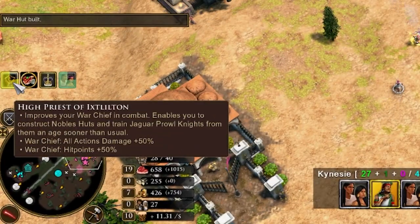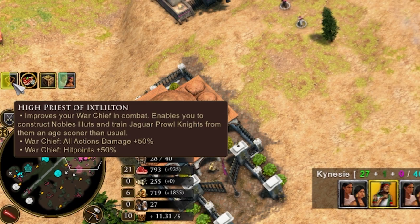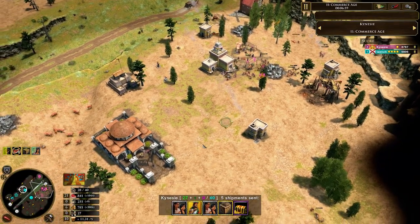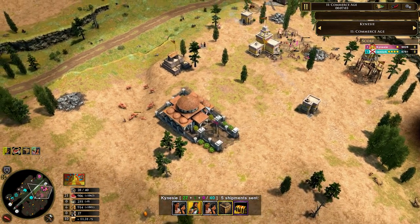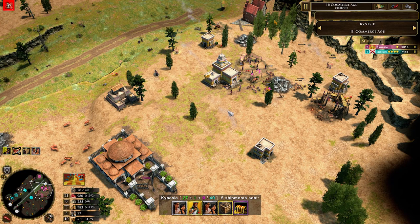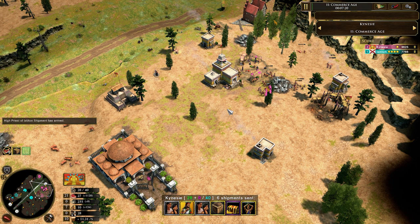The next card is going to be the High Priest of Estileton. This one improves your warchief greatly — it gives 50% extra HP and damage, and the HP is the major thing. You want to be able to use your warchief to tank a lot of damage. Also, the XP bonus and kill bounty for your troops is greatly increased, which means you can really snowball with the cards you're getting, especially if you're aggressive in Age 3 and start killing troops and buildings.